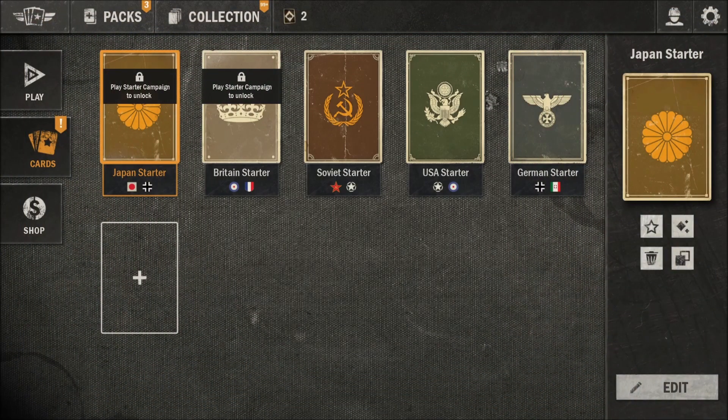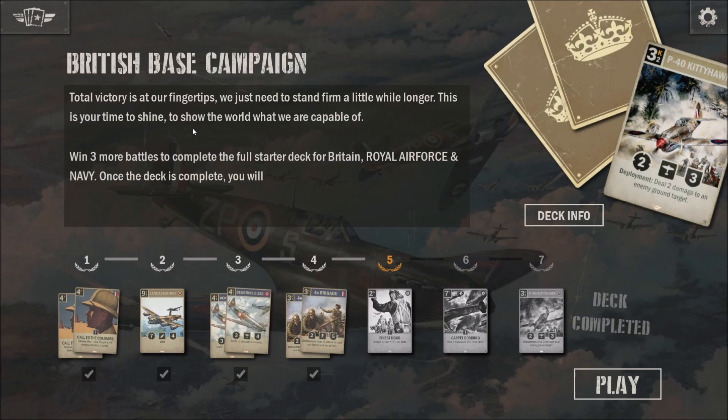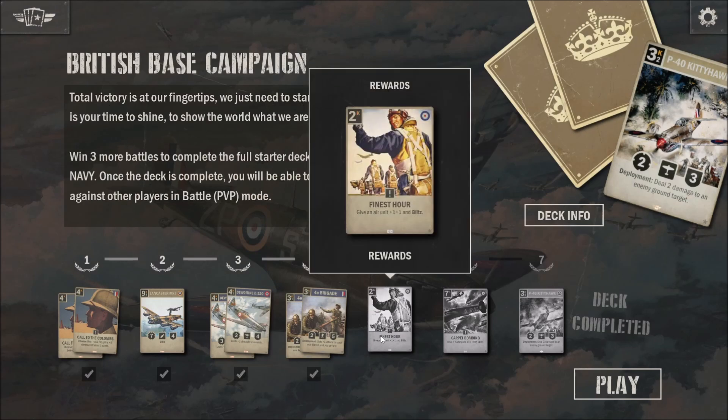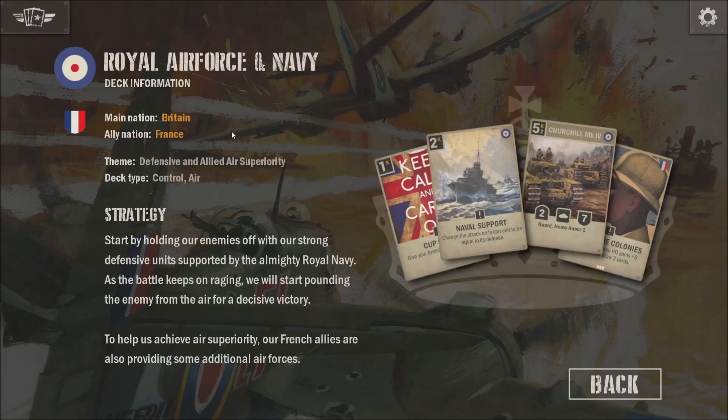Welcome viewers and friends. We've got our campaign for the British number five — we're going to unlock the starter campaigns. Click on that, and we're doing the base campaign. We're going to be looking to get the Finest Hour. Our deck info here for those seeing the video for the first time: we're looking at a control deck with air, defensive, and ally superiority.